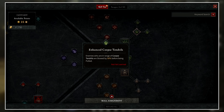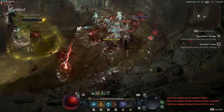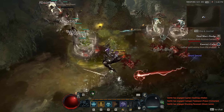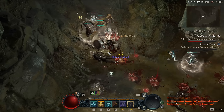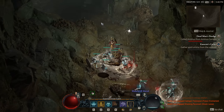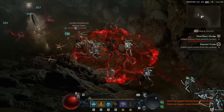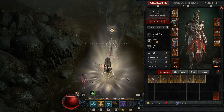An upgrade for Corpse Tendril is: enemies in range are slowed by 50% before being pulled. This adds more CC and can help pull in even more enemies — if enemies are trying to run away, or in PVP, the 50% slow could prevent them from escaping the pull and stun. It just adds more CC and makes the skill even easier to use.